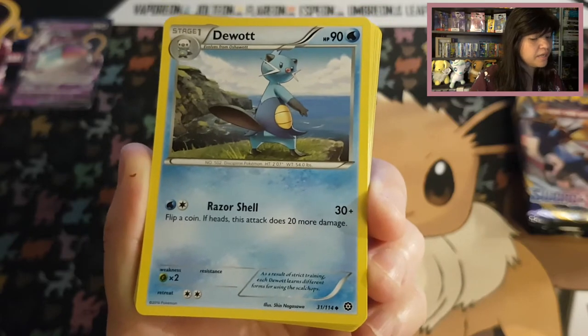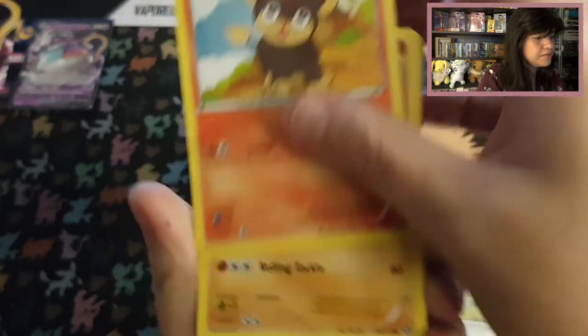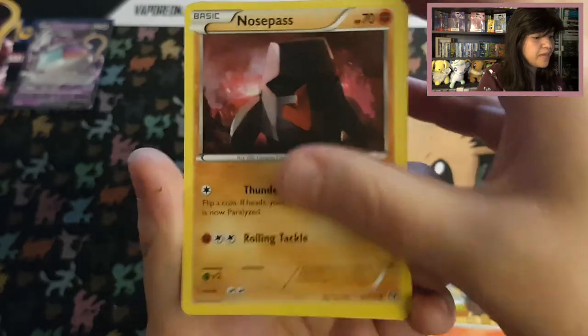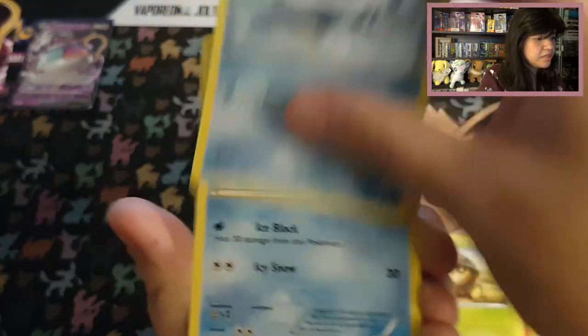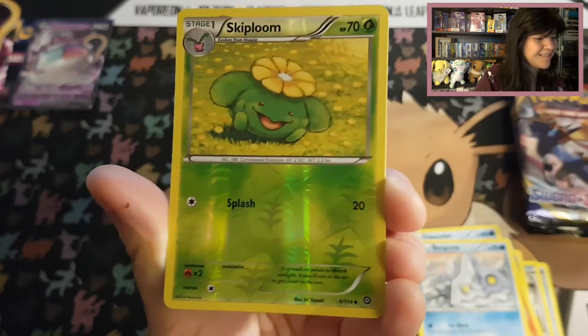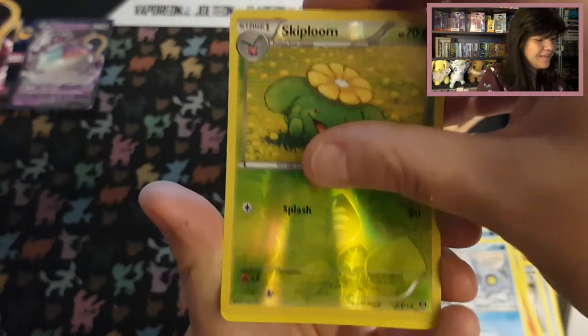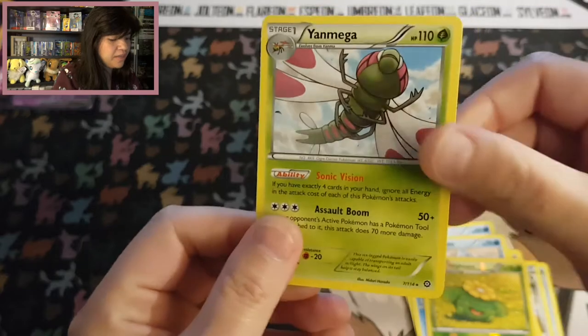So we start off with a Duod, Steelix Spirit Link, a Shieldon, Litleo, Nosepass, Seedot, Clauncher, Bergmite. Our reverse is a Skiploom and it's so happy. And we have a regular rare Yveltal Mega.